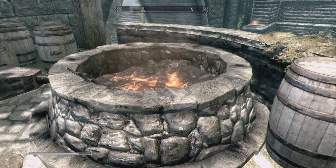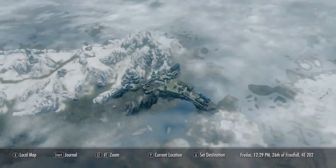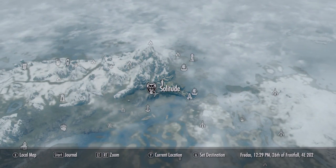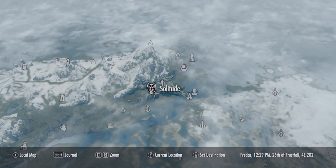Hello everybody and welcome to my guide on how to make some of the strongest weapons and armor in Skyrim. The first thing you're going to want to do is pull up your map and find Solitude. It is in the upper left hand corner of your map and its emblem looks like a lion's head.